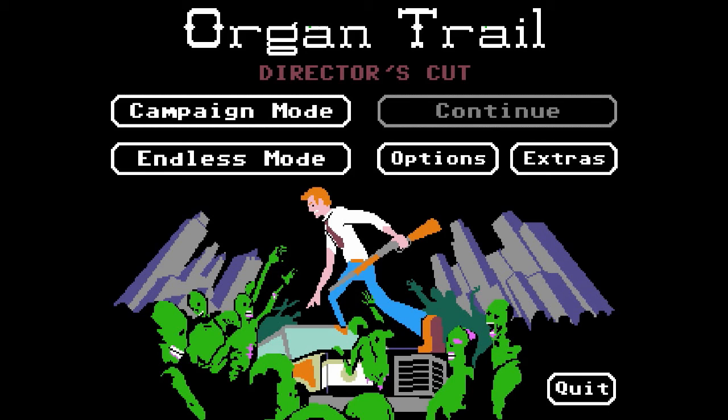In South African terms, it would be like people making a game to teach kids about the Groot Trek, when the Boers went away from the English into the middle of South Africa. Anyway, this game is apparently a retro zombie survival game. It's based on the Unity engine, and the Director's Cut has a few more features than the original. You can make customizable characters, which in the original you couldn't — you only had three preset characters. There's also a choose-your-own-adventure style mode, but let's see how it goes.